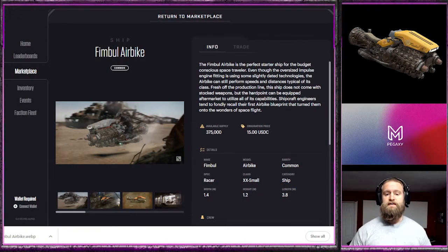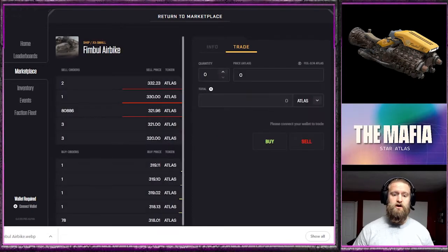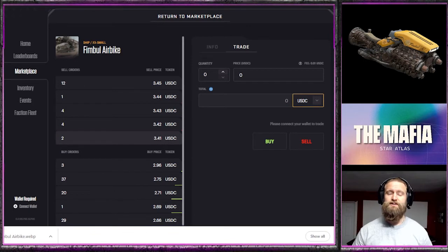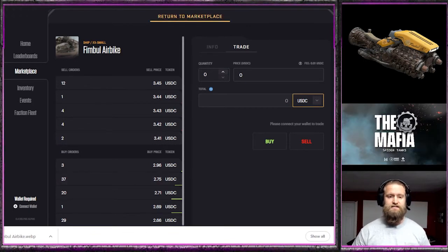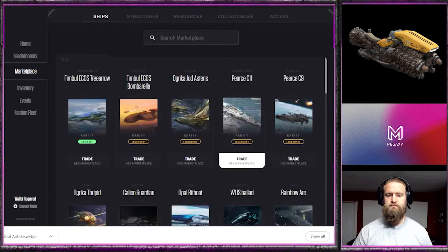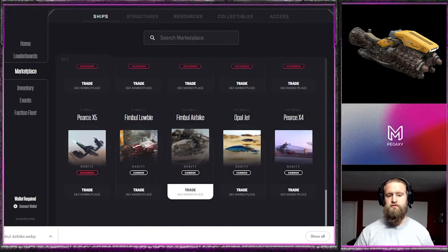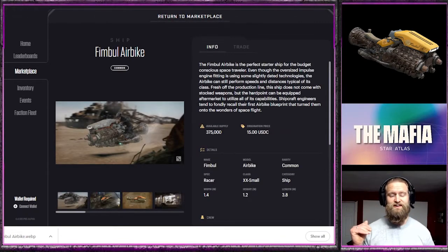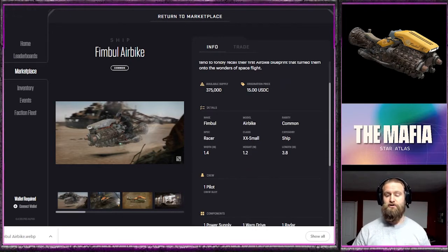The Fimbul Airbike is made for easy access into the game. The origination price is $15, but trading on the market right now you can pick one up for USDC $3.41. That's an easy entry point — kind of a no-brainer if you're just interested in it. It's one of the three smallest ships out there. You have the Opal Jet and the Pierce X4, but the Fimbul Airbike is one I picked because it's actually about $2 cheaper.